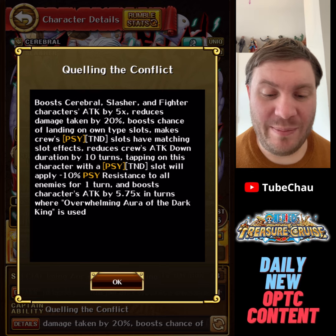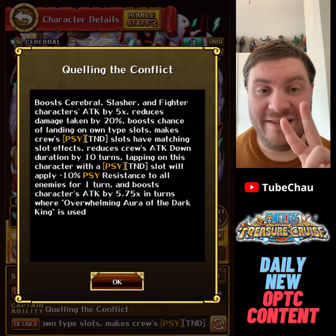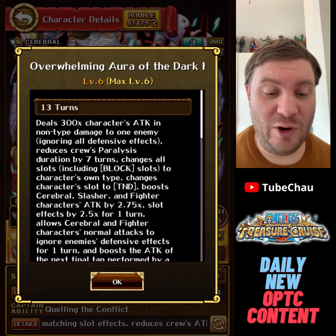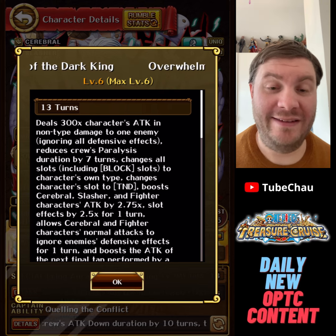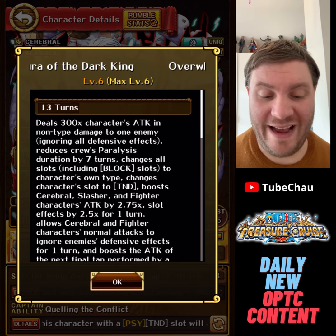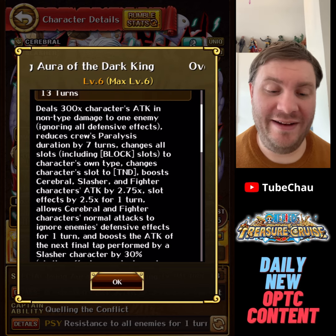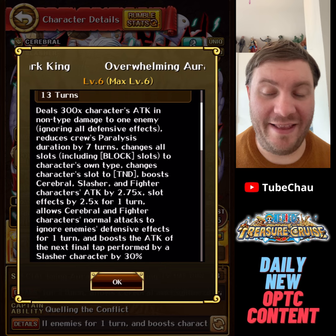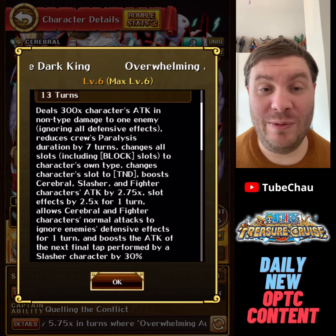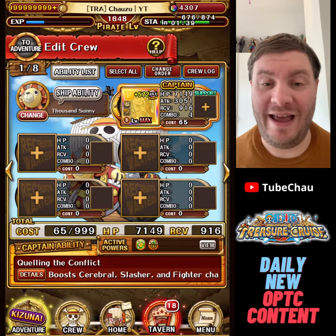Rail League is really nice. The main thing with this captain is that he can reduce attack down by 10 turns, and you get attack down twice in this content — it's very helpful for team building. The specialist is also nice; we're going to be able to use it early to ignore defensive effects and get that nice attack and orb boost for Slasher, Cerebral, and Fighter. And then in the final stage we can use him again — he'll be ready again — and we can make use of his added ability to change block orbs, which is essential for this team. So this team really makes full use of the Rail League buffs, both in captain and special.